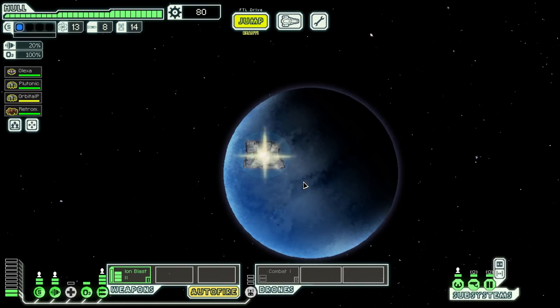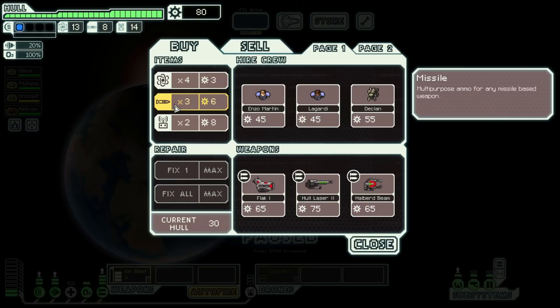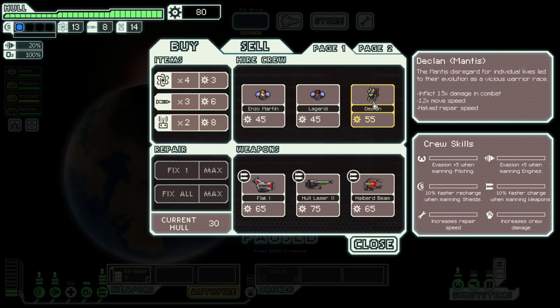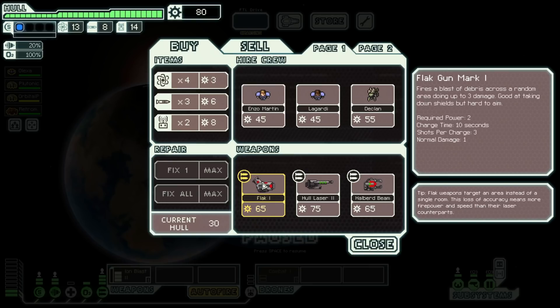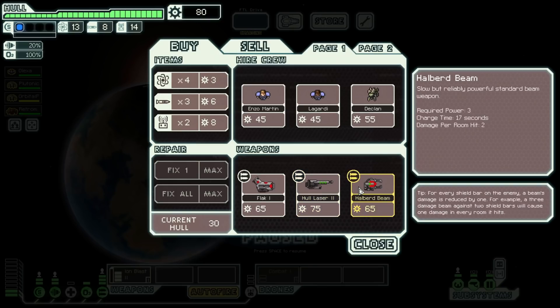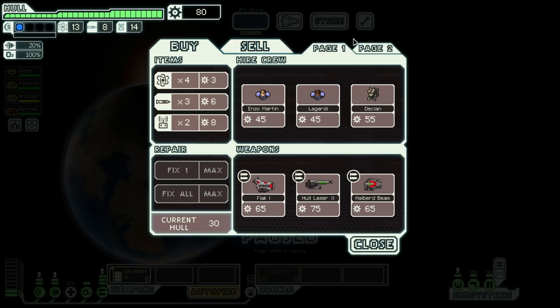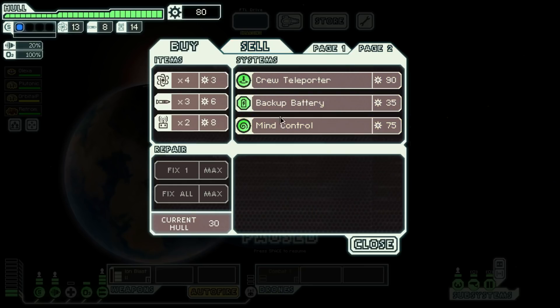The attack drone is going for their weapons. They are super in shambles and that did literally nothing to us. We got 80 money — that's super good. There's something we could buy in this shop. 'Fire a blast of debris across a random area — requires power, does not require missiles.' That's really good — a powerful counterpart to the hull smasher.